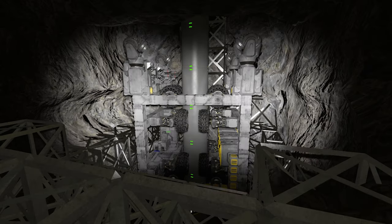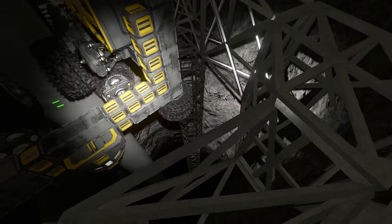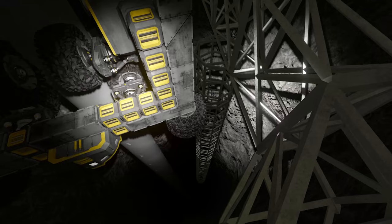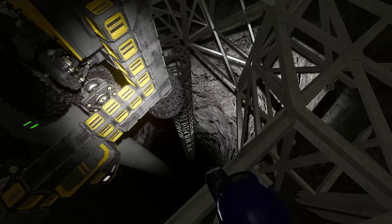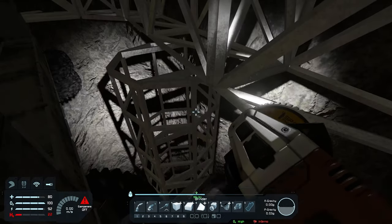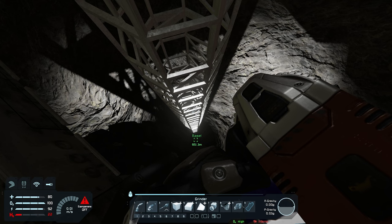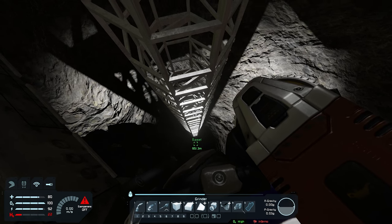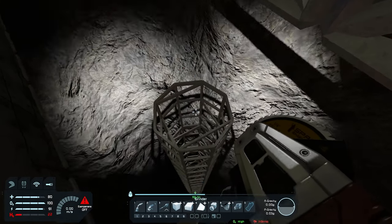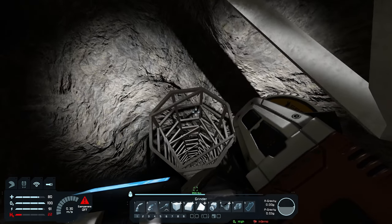We're going to use that launch pad later to escape the center of the earth, and we're going to add a couple more things to the space as well as modify the elevator a little bit. Let's start with something easy — we have all these conveyors here from an earlier attempt. We were basically going to put them right there and drill all the way down, which would have been a nightmare. We need to remove these because they're still here. Should we try just removing this and letting it fall to the center? It's a static grid, okay.